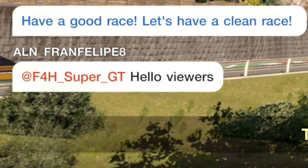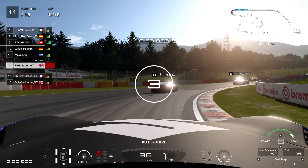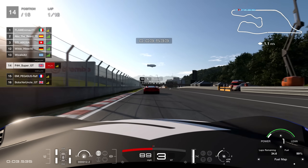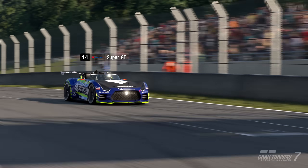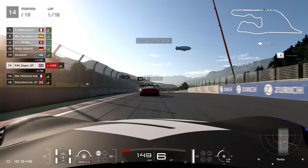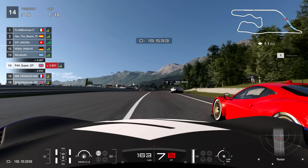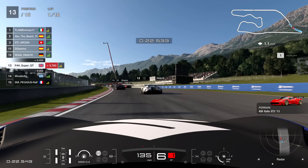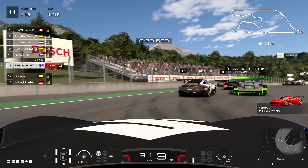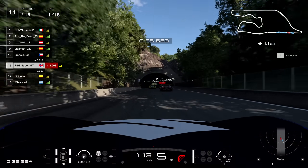Our friend in the chat here gave us a nice little message — hello viewers — thank you very much for that. But as we jump into the race, we're going to have to really turn this one around because P14 isn't good enough. We have 18 laps to try to turn that qualifying misery around into a racing result that we can rave about. And it's going to kick off quite soon because with the Ferrari, we're going to make short work of it, go flying up into P13, and into the first bowling alley of the day. Plenty of cars getting battered around like bowling pins, which is always beautiful to see. And as a result of all of that, I'm going to move up into P11.